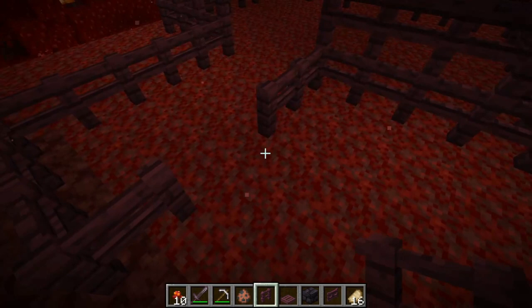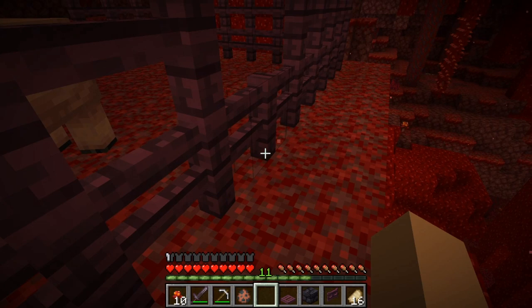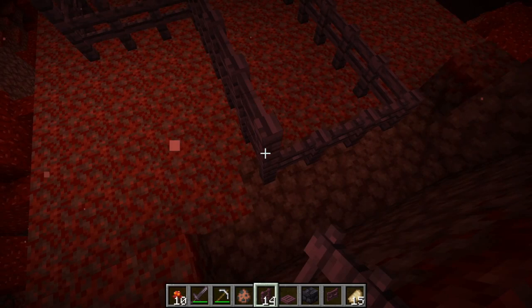Now we can trap one. Let me switch to survival. Let's trigger one. Now we run through this one-block space where the hoglin can't move through, because they can only move through two-block spaces. Let's close this up before any piglin attacks, because we don't want to lose this one. And we're going to get a second one as well. Now we have two hoglins — I trapped them both inside through survival. Let's close this up.